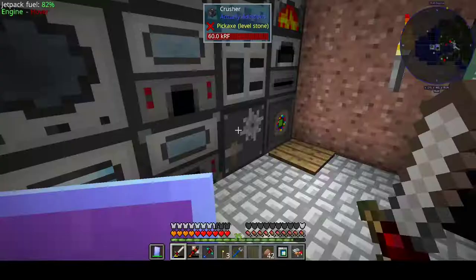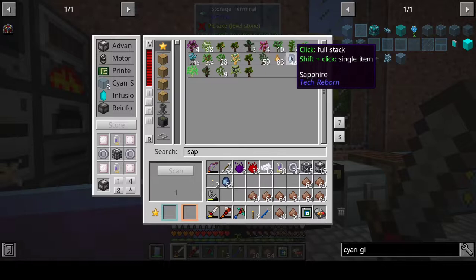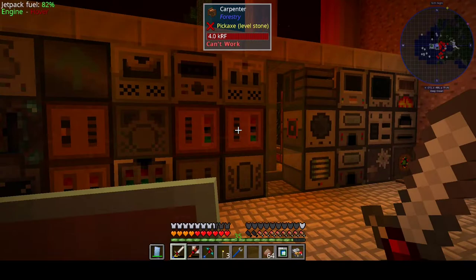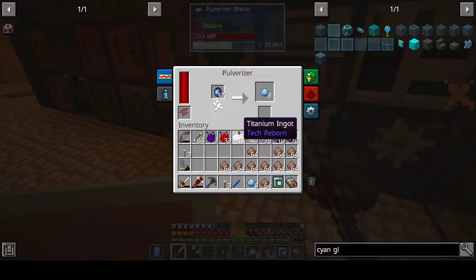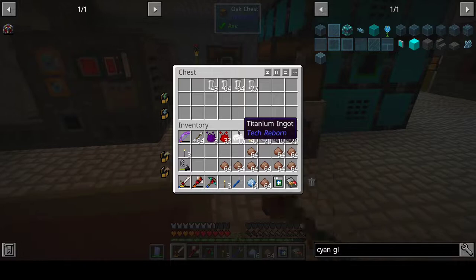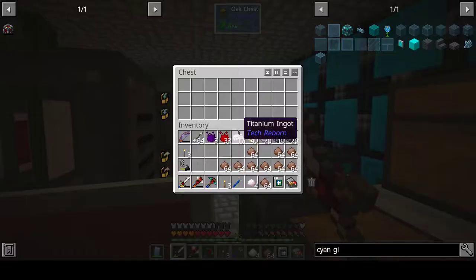I basically have everything ready except I don't have a motor cleaning tube. I don't have a motor but I do have a cleaning tube and this is very easy to make. Oh yeah, I need to fetch those. And then there we have it - our second induction smelter. This has room for augmentation but I never put one in - that's something I should fix. Alright. And I'm halfway there with the advanced machine frames.